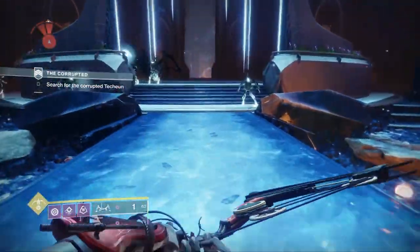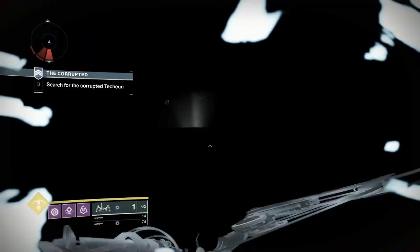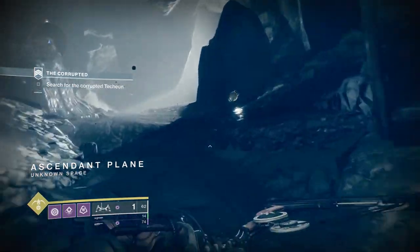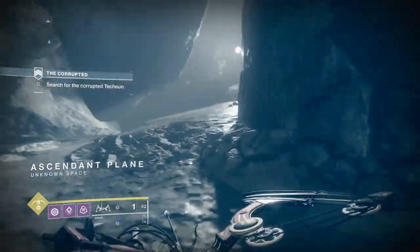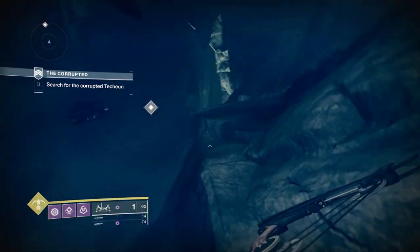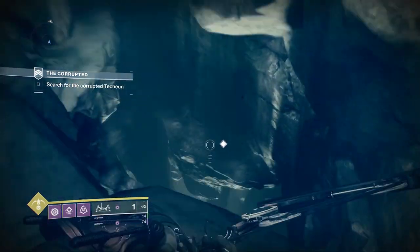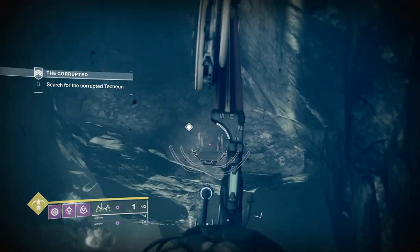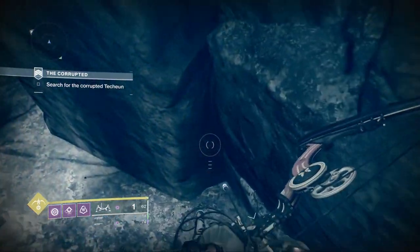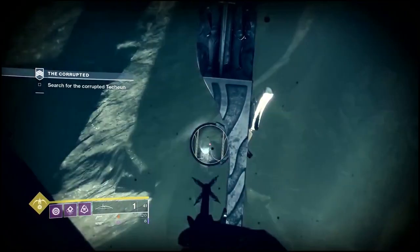Now onto the second corrupted egg. This one is in the giant shaft where you fall way down into the portal at the bottom. Before you jump down, you want to jump on a ledge and look to the side to find the egg. When you get there, jump on the ledge straight ahead, then look to the right and down a little bit — that's where your egg will be sitting.